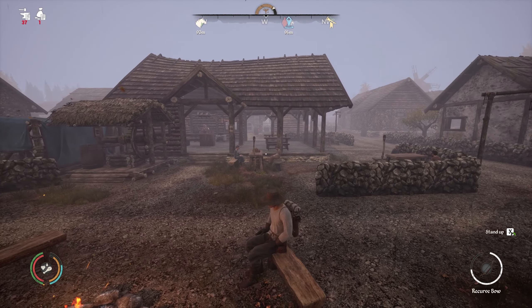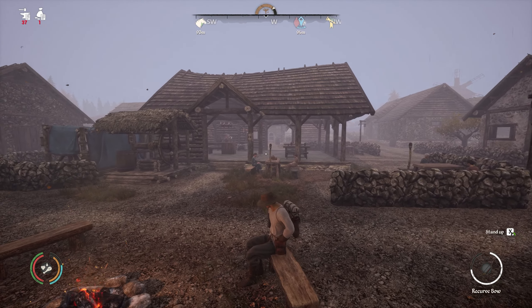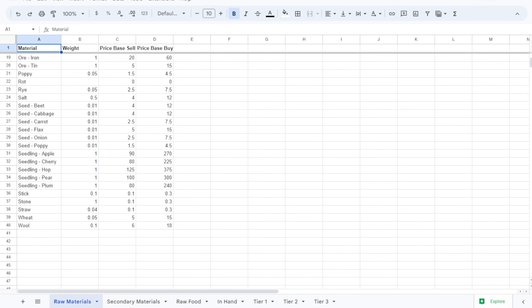Because of that handy-dandy spreadsheet, we're going to pull that up and reference it right now. The spreadsheet is divided into tabs: raw resources, secondary resources, raw food, Tier 1, Tier 2, and Tier 3 craft.